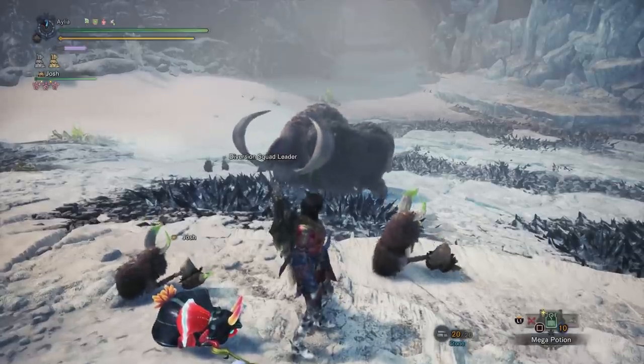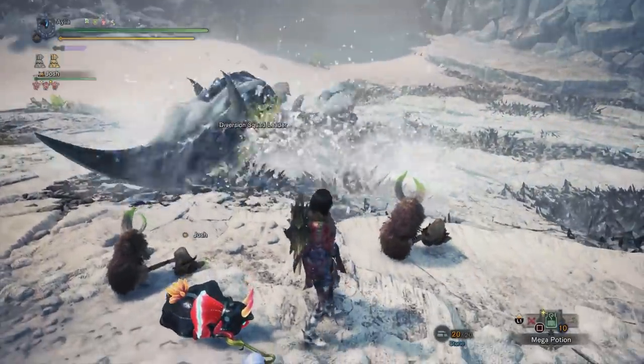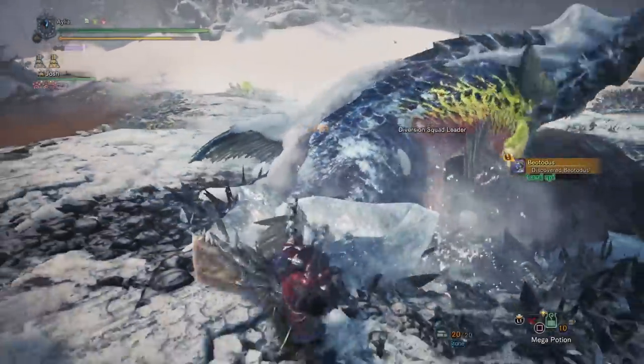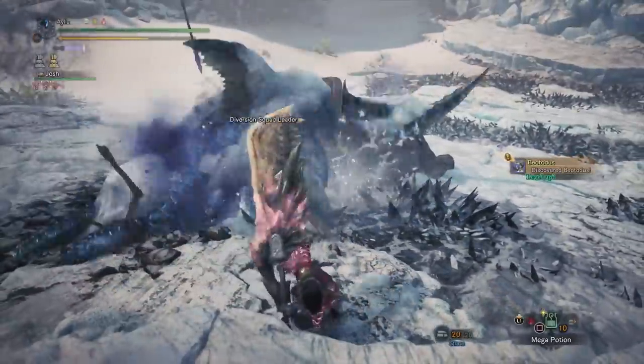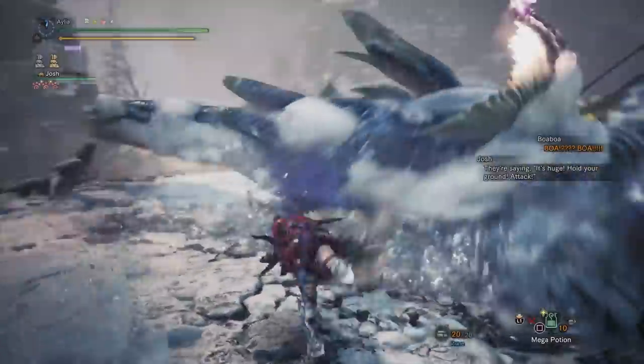So the Popo gets killed, they launch their assault with their spears, knock it over, battle commences, you do a lot of hunting, you eventually kill it, and again you're fighting with a huge team of Boa Boa constantly helping — and it really is just a lot of fun. A very unique experience worth doing really just for that.